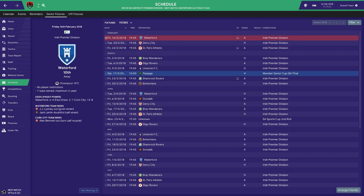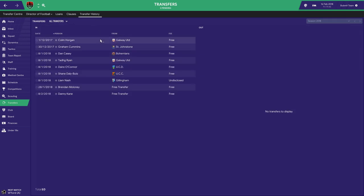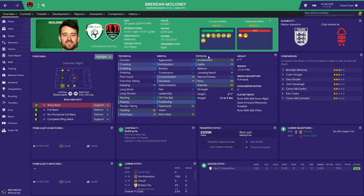I'll show you the players I've brought in - I've technically brought in 2. The first one I brought in was Brendan Moloney, on a free transfer. Looking at his stats, he's pretty decent - an all-around decent player. He's 29 so he's getting on a little bit, but I think he's in his prime and he'll do us a really good job for a couple of years at least. It's hard to buy players and you always want your homegrown players. Not on too much wages either - £650 a week, which isn't that bad.